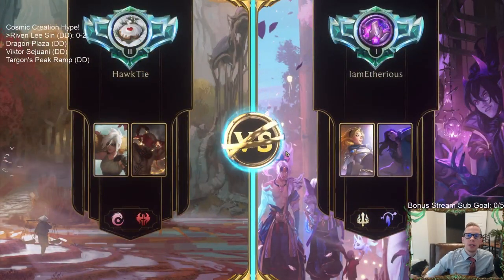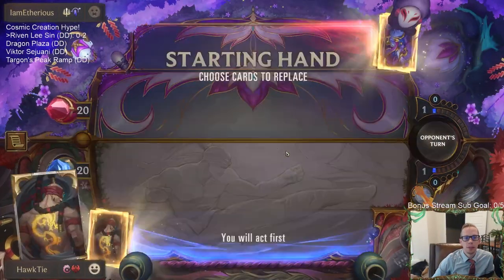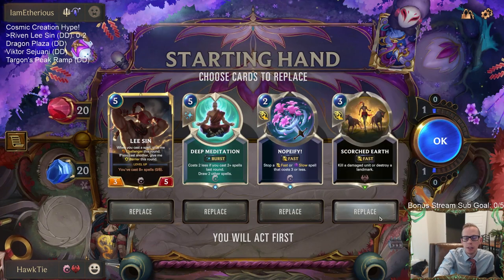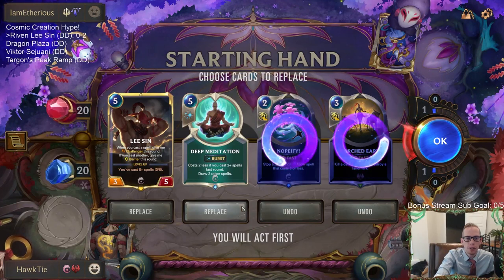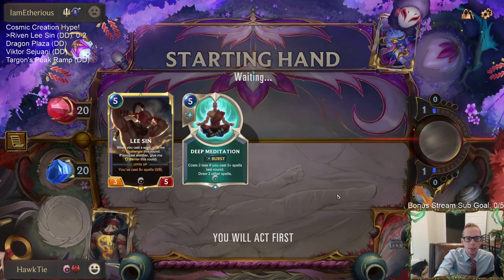Taric, Lux — it's a cool combination. Taric is probably pretty awesome with Grand Plaza; that's probably a really cool card for Taric. So obviously we're going to keep Lee Sin. I don't know if they're going to be a Grand Plaza deck — most likely not. As for Scorched Earth, most likely not. Nopeify doesn't stop Hush, as we have learned unfortunately. I'm going to keep this Deep Meditation though.